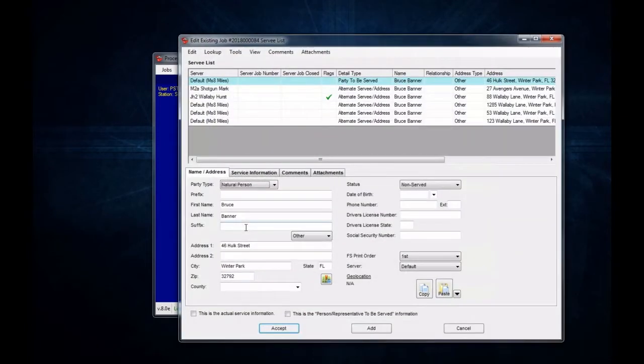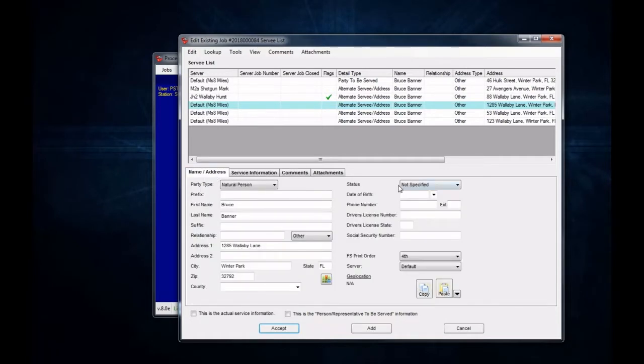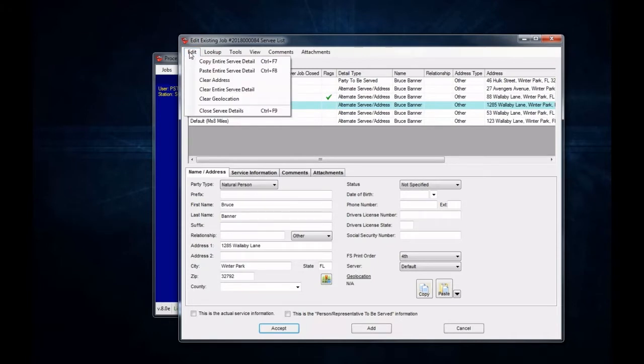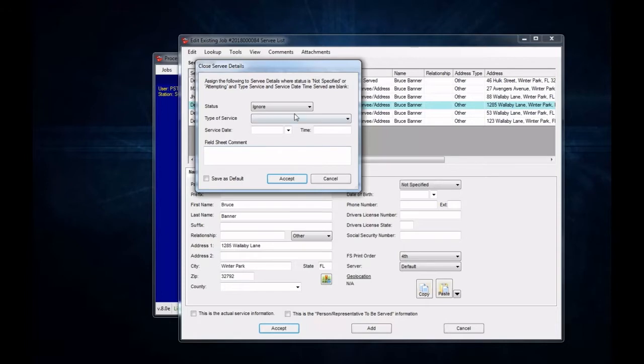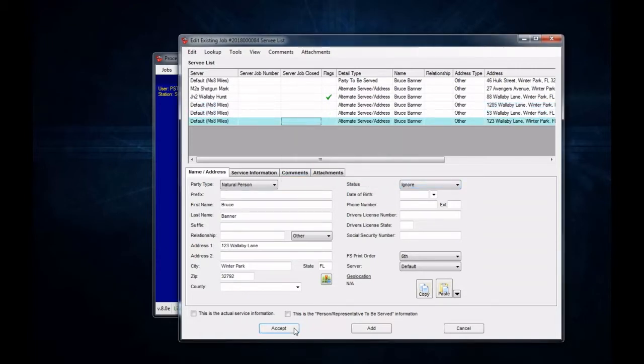Now let's say you have multiple survey details that do not have a status specified yet, and this is a rush job so you're trying to close it out quickly. Instead of having to fill in the date, time, type of service, and status for each one — even though the status is required to close out a shotgun job — you can go to Edit, go to Close Survey Details. It will allow you to fill in the survey details for the specific ones that are not selected yet, where status is not specified or attempting and type of service and service date or time are blank. If you want to choose Ignore, that's absolutely fine — you're not required to fill in the date, time, and type of service. You can just hit Accept, and it will tell you it updated three survey details, all now set to ignore, and you can close out the job.